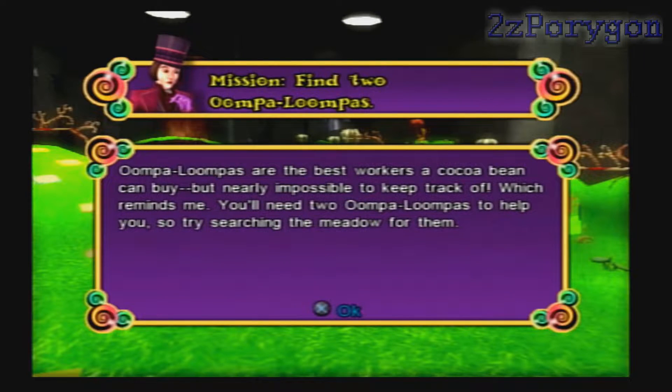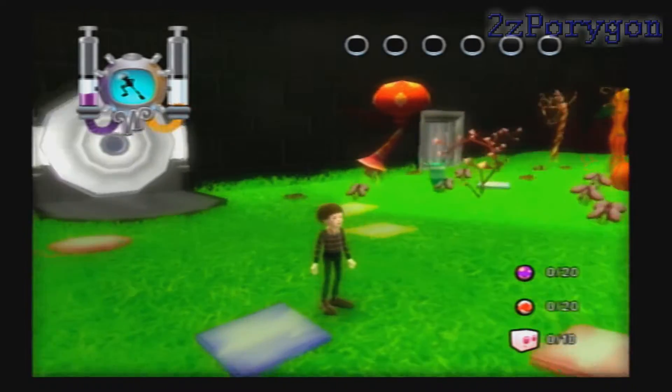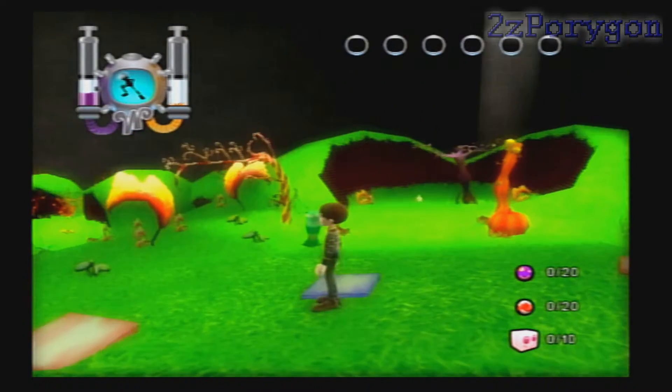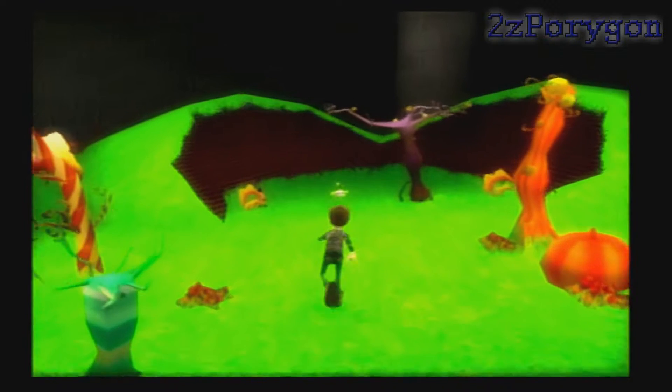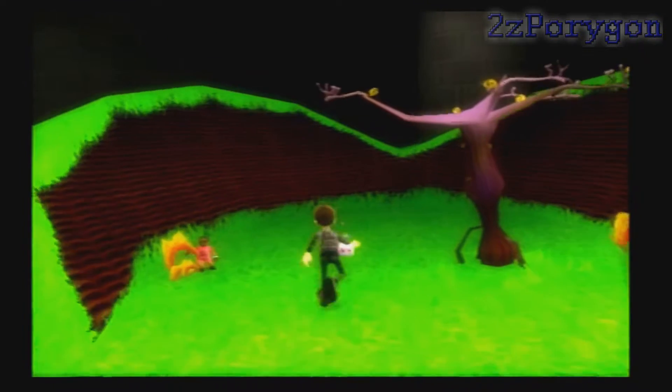Oompa Loompas are the best workers a cocoa bean can buy, but nearly impossible to keep track of. You'll need two Oompa Loompas to help you, so try searching the meadow for them. It's pretty obvious who has to do everything in this game — of course it would be Charlie, even though this is Willy Wonka's factory. You must find two Oompa Loompas.